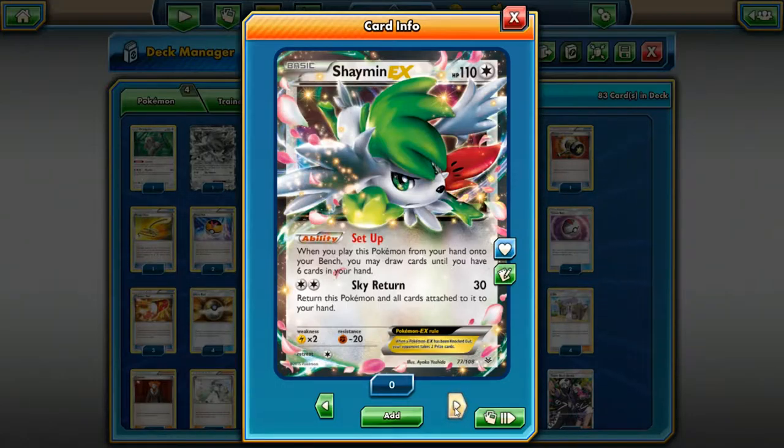Speaking of Shaymin, that's the next card we're going to talk about. Shaymin EX is great because of the setup ability — once you play it from your hand onto your bench, you can draw up to six cards. The Sky Return attack is not bad either; if you're playing a deck with DCE you can drop a DCE on Shaymin, Sky Return back to your hand, and then replay Shaymin again on your next turn. Shaymin is a really expensive card sitting around $40, and you're going to want to play at least two — some decks run as many as four.